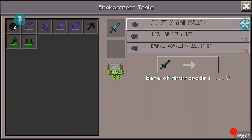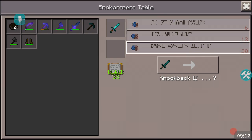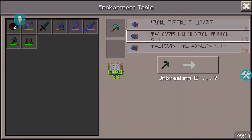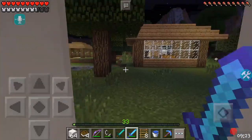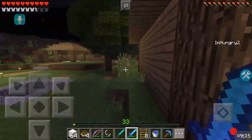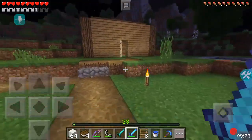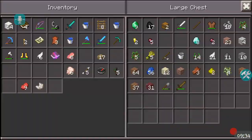Knockback 2, Unbreaking 2, and Bane of Arthropods. These are the worst enchantments I've ever seen in my entire life. I don't like knockback. Pickaxe — Unbreaking 3, Unbreaking 2, Unbreaking 1. I'm gonna go ahead and get the knockback because there's nothing else I could do, and I can't refresh here.